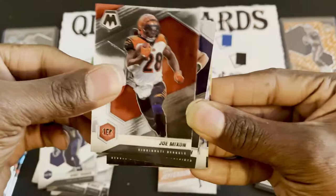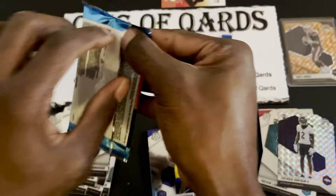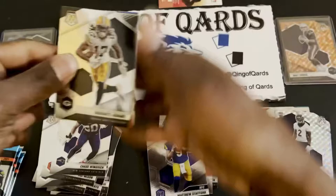Pack four: we got a Mosaic in there. Joe Mixon, Chase Winovich, a Patrick Surtain Mosaic — nice. And finishing off with an NFC Matthew Stafford. Nice, nice, nice.